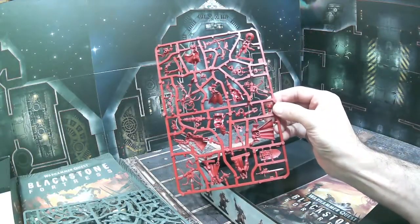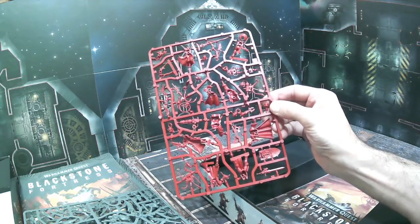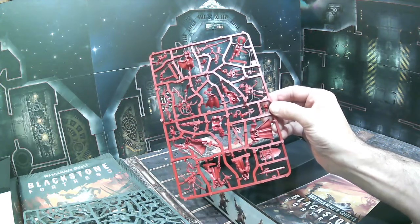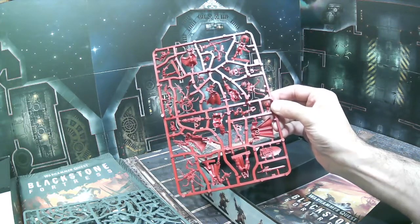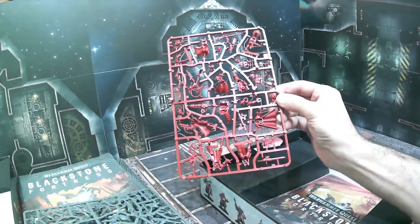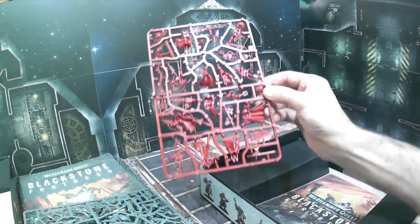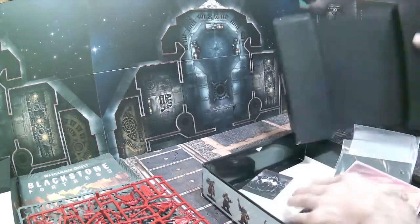Then here are all your heroes. The names are crazy, but you're gonna have a rogue trader — basically like a pirate sort of character — an imperial psyker, which is a pretty cool model, a servitor who's like a machine-part human helper, a datalogist techno-archaeologist who is basically an AdMech guy, and then Godfrey, who is a crusader with a big sword and shield.